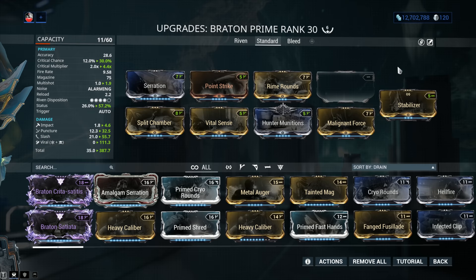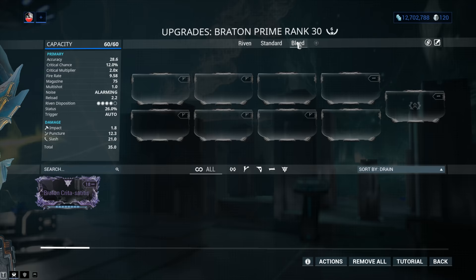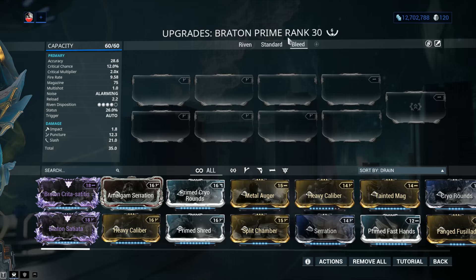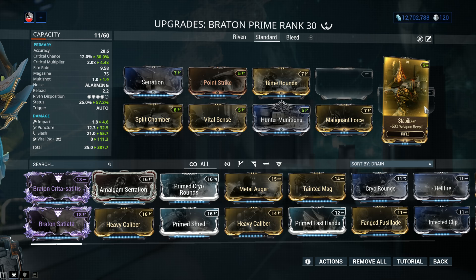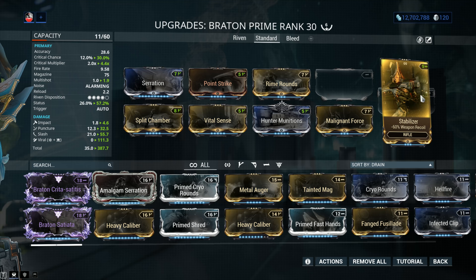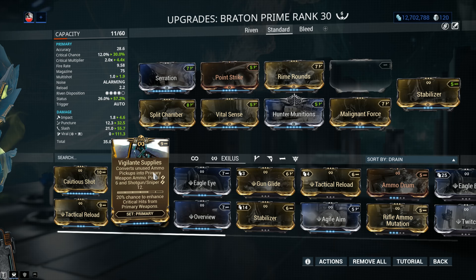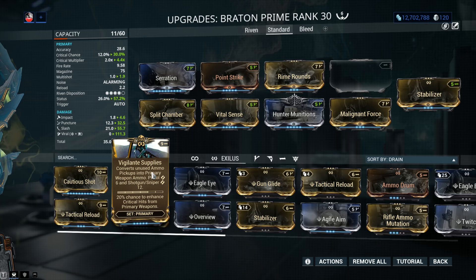We also have Stabilizer in the weapon's Exilus mod slot. This is an optional mod. If you're newer to Warframe and don't have a lot of resources, you can skip this slot altogether, because it costs 20 plat or you have to farm the materials and craft the adapter. Minus 60% weapon recoil — you will feel it in gameplay. Basically this one makes the weapon feel sort of like a Baza when you play with it. Other options for the Exilus slot include Vigilante Supplies if you're running a lot of fire rate, though normally you shouldn't need it since you've got around 550 bullets in reserve.